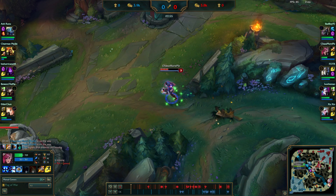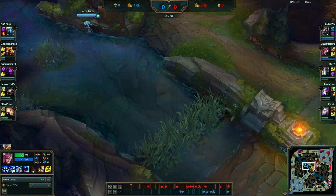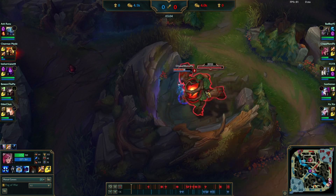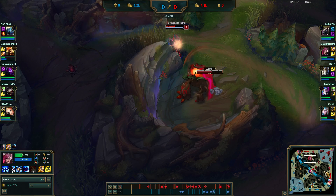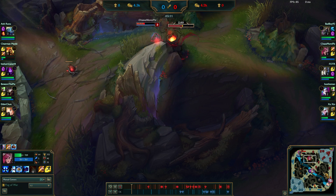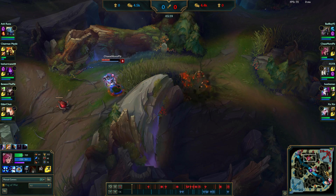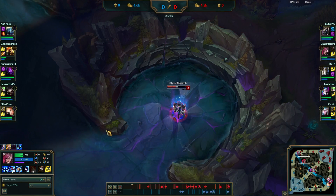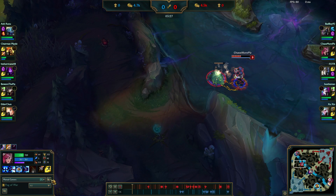Malzahar mid lane versus Galio, Kog'Maw versus Jinx AD carry, and Lux versus Janna. I ended up getting my red buff here. All I really did was clear my whole side. I recommend you guys just get every single level you can to try and get to level six as fast as possible. Doing all three camps on your bot side does drop you a bit low, but I aim to go get scuttle crab as well.